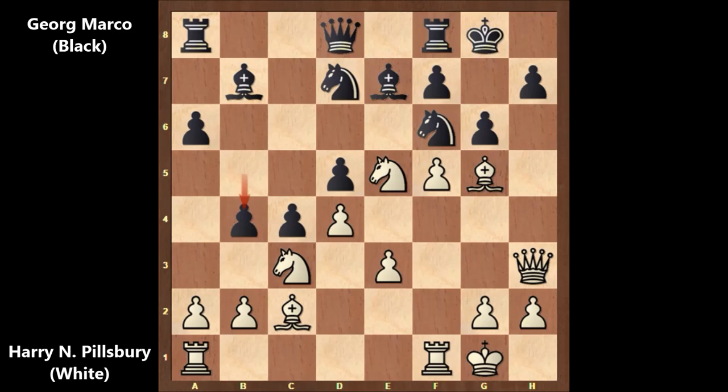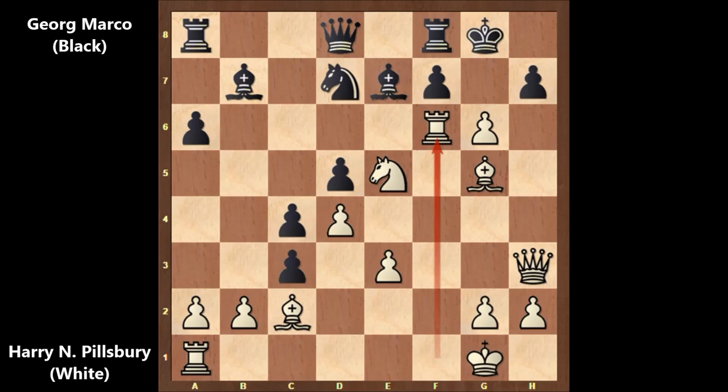Pillsbury captured with f takes on g6, sacrificing the knight! Georg Marco captured back. If capturing the knight, then rook takes on f6 — that was Pillsbury's plan. Black can't capture back with the bishop because white is threatening checkmate with queen takes on h7. If knight takes on f6, then bishop takes knight and again white is threatening checkmate. If capturing back, black is getting checkmated in one move.